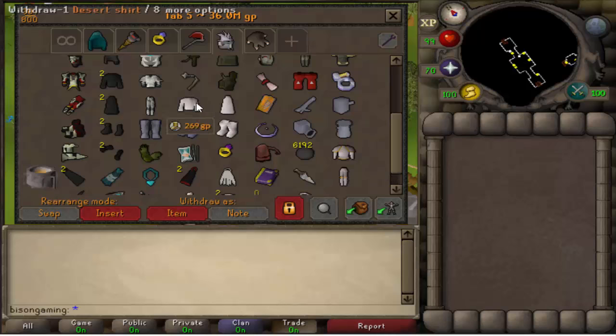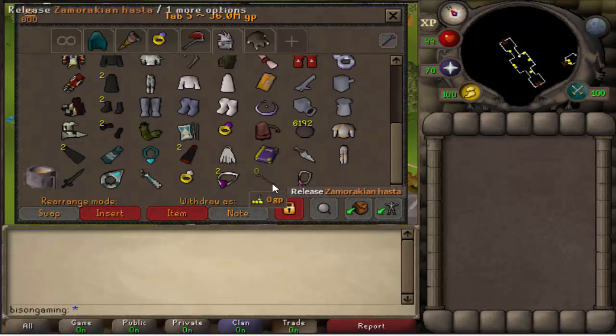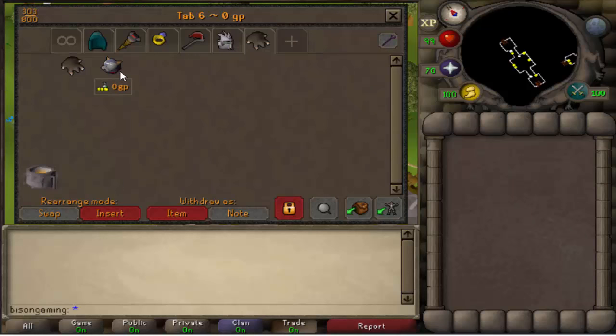I've got my desert robes here — I don't know why I put them there to be honest. I've got my Ava's and a holy blessing for when I go to God Wars Dungeon. That's really about it, plus some random amulets. I've got a hasten spot but I keep buying and selling the hasten as I need it. Bone crusher isn't even charged — I haven't charged it since the moment I got it. I've got my shadow sword here for clue scrolls, and that's really about it.